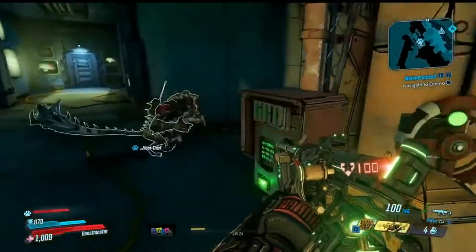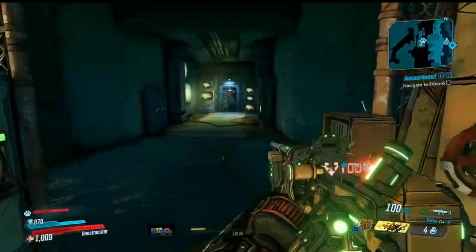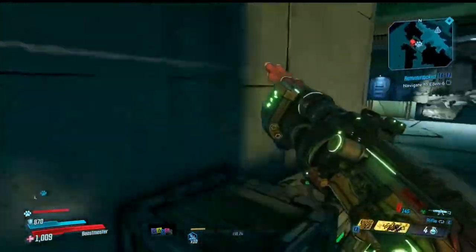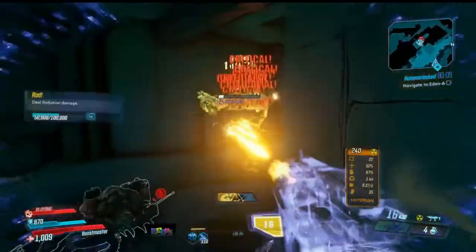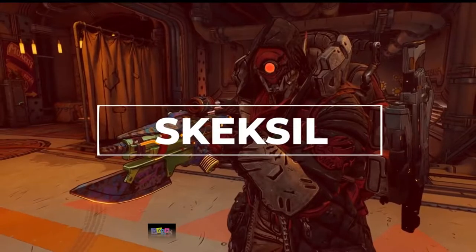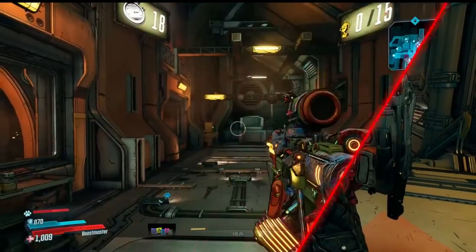When all the TVs turn on, an enemy known as One Punch will come out of the doorway — and he is no joke. If he hits you once, you are guaranteed to go down. Make sure to keep your distance and kill him as fast as you can. This took us a few tries to get, so if you don't get it on your first try simply reload your game and try again.